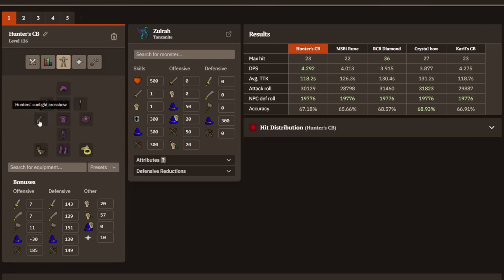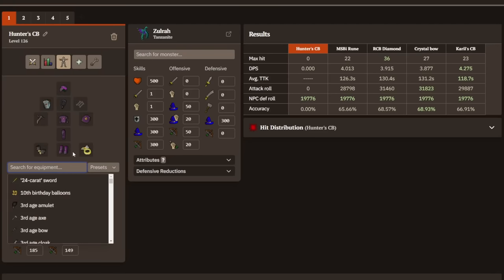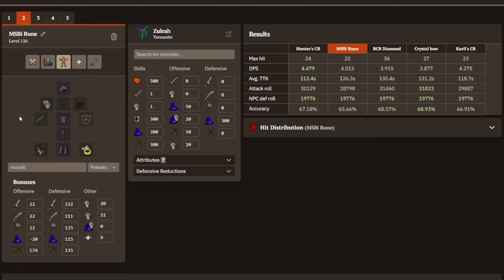For the Hunter's Crossbow, we have the Hunter's Sunlight Crossbow with Sunlight Antelope bolts, and we can change that to Moonlight Antelope bolts quickly. For the MSBI, we have the Magic Shortbow and Rune Arrows. For the RCB, we have Rune Crossbow, Diamond Bolts (E), and an Ancient Dehyde Shield. For the Crystal Bow, just the Crystal Bow. And for Kyrill's Crossbow, we have Kyrill's Crossbow and Bolt Racks — a very similar setup for all of these, just different weapons.